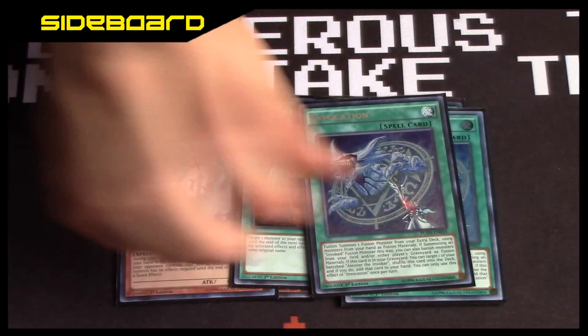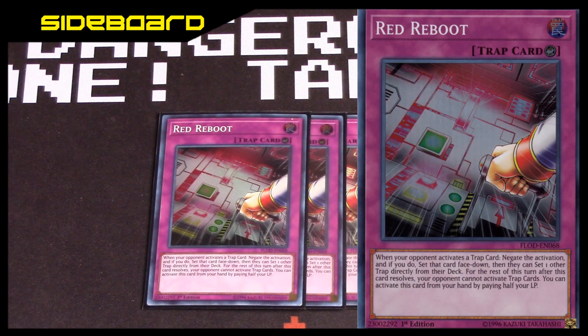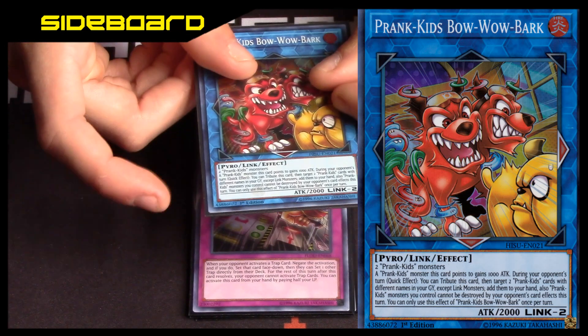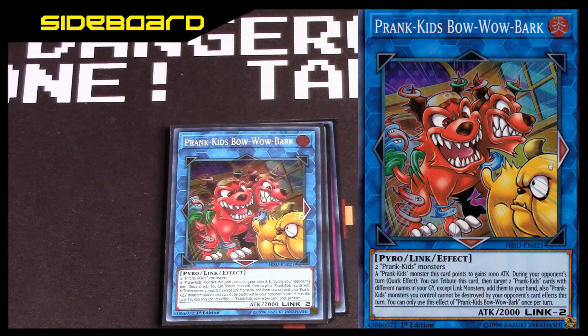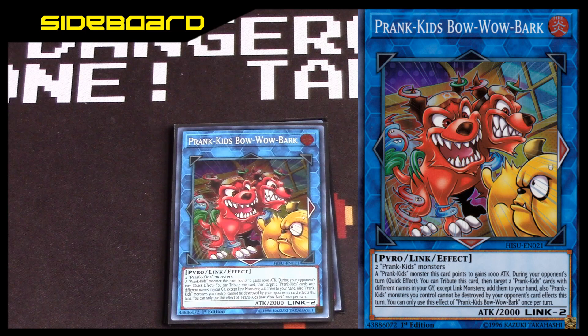Onto the sideboard: I can't stand Infinite Impermanence so I played three Red Reboot, which can also stop Infinite Impermanence — really really good. I have one Bow Wow Bark in the extra deck; I tried playing two because it has such a good effect. This link monster is the only one that can add two Prank Kids cards from your grave to hand on your opponent's turn. With 2000 attack it's really good, and it protects from card effects — while Carfax Weather Washer is the one for battle protection.